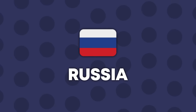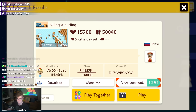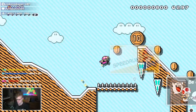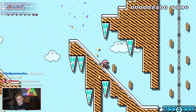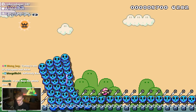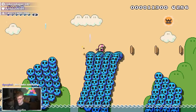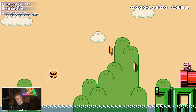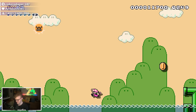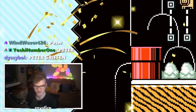Russia is up, and we're getting into the more obscure countries now. It's a classic sliding level — everyone goes SMB3 snow for the slide. Then we do a little surfing, which is very satisfying to watch. Someone drew Peter Griffin in the comments on this level.